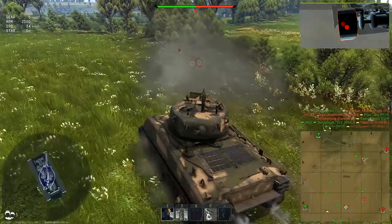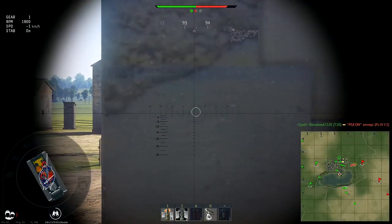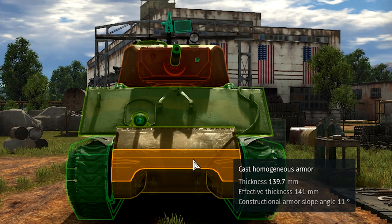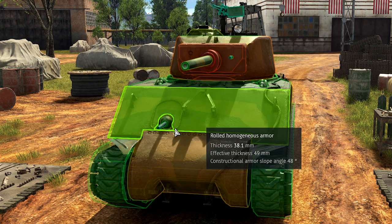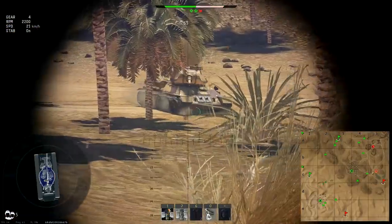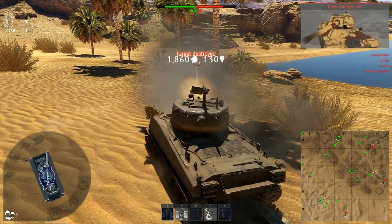Now the opposite: when enemy shells hit you. This tank is all about protection, so we will get into details here. It is difficult to damage it anywhere frontally. The hull's bottom has a few plates and all of them are over 100mm thick — even if penetrated, there is a transmission which will absorb all the damage. The upper hull is made of two armor plates resulting in over 100mm thickness in total, and additionally they are placed at a 48-degree angle, which gives significantly increased effective armor thickness. That means the vast majority of enemy shells cannot go through.